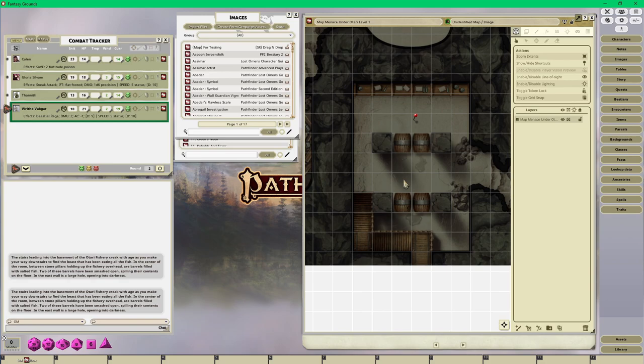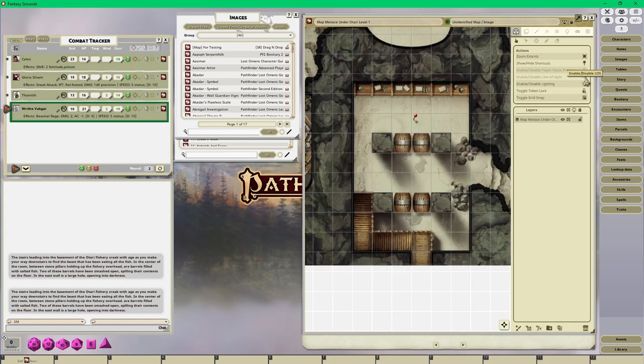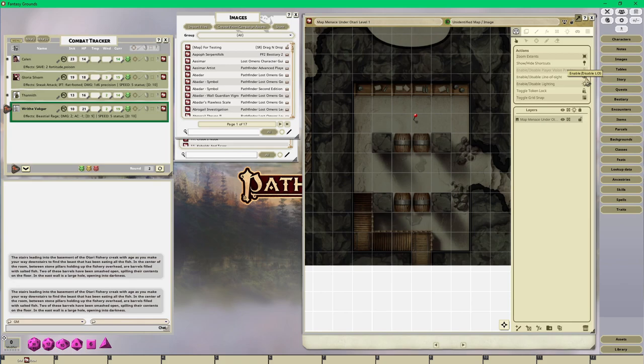To turn on line of sight in Fantasy Grounds Unity it's super easy. Open your map, unlock it, and you get all the different wall occluder options and lighting options. You want to make sure you enable or disable line of sight - by default it should be on. Just click on the eyeball: when you turn it off all the lighting goes away and it's just a map everybody can see.